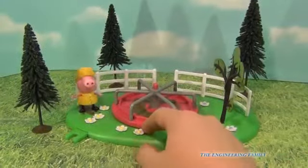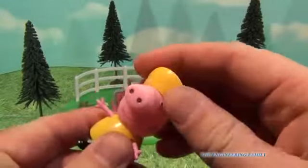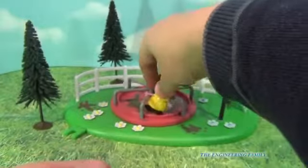Okay, so here's the playset. You can see that you've got the roundabout. You've got Peppa, and she's wearing a raincoat, but the hat comes off — you can see here, it comes off. You can just put it right back on. Then we can put her on the roundabout.